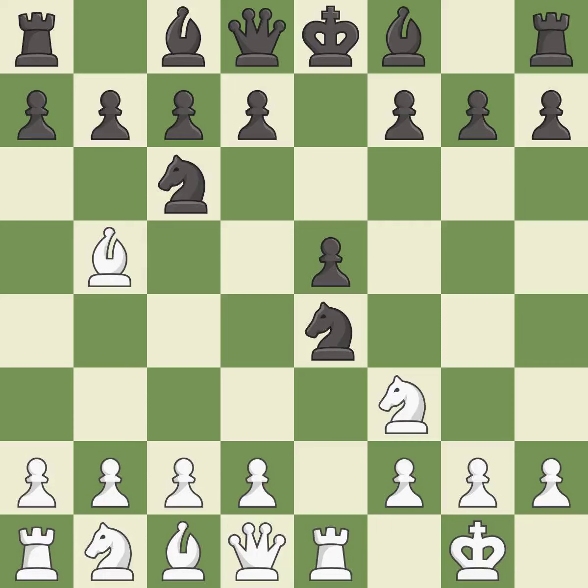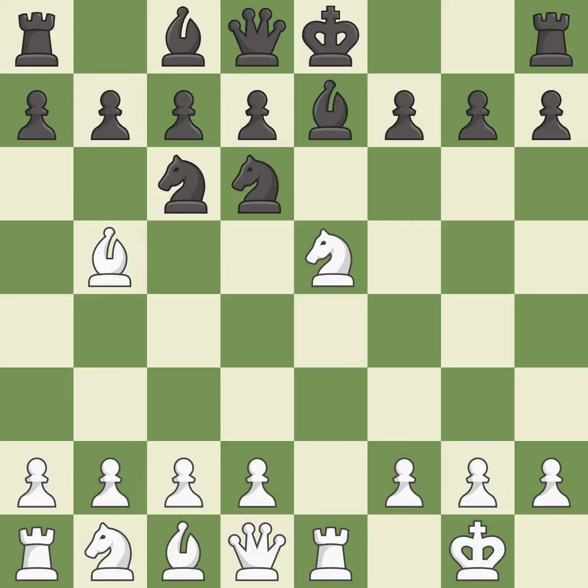Re1 activates the rook and attacks the knight on E4. Nd6 retreats the knight to a central square that attacks the bishop on B5 and controls the E4 and C4 squares. Nxe5 captures the E5 pawn, centralizes the knight, and attacks the knight on C6. The knight is now adequately defended.